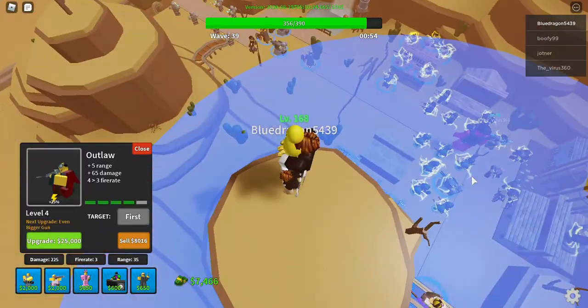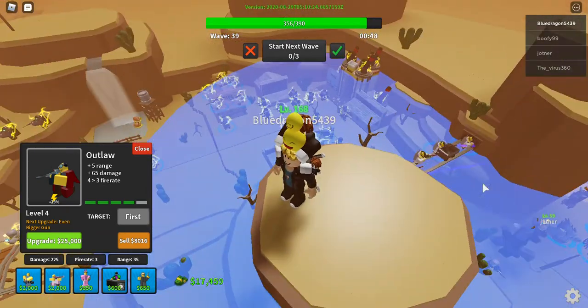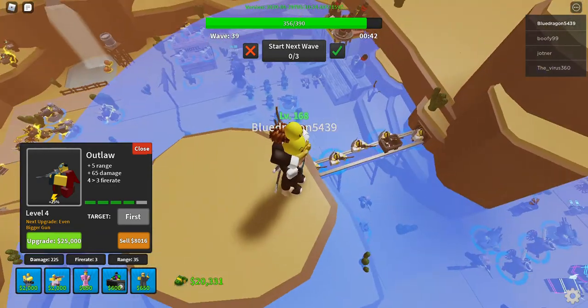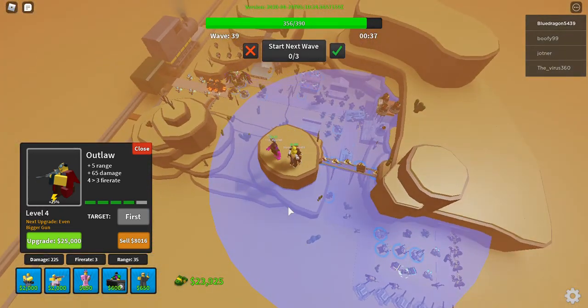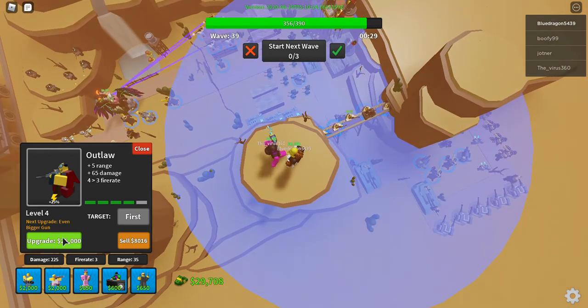If you have one tower that's a cliffside tower that has a great range, then I suggest that you max that first, because it'll do the most damage. For example, this outlaw that I have in the middle has pretty much the most range out of all of them. The range in total is the same, but it can reach most of the board compared to all of them. So I'm gonna max that one first.